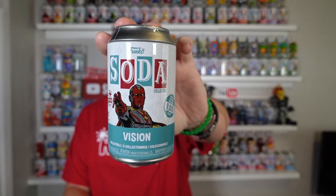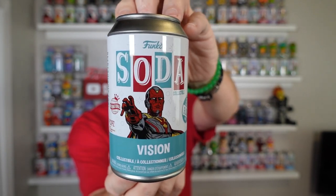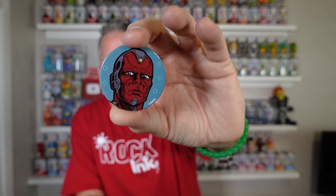The first new one we'll do is Vision — 9,000 piece Vision. Super cool looking can. There is the common, and there is the can. Really cool graphics, I like it a lot. Just the common — 7,500 piece is the common number. But pretty dark looking, probably better. That's cool.